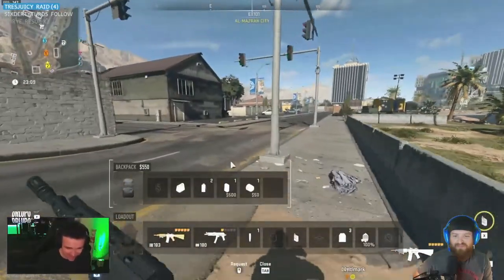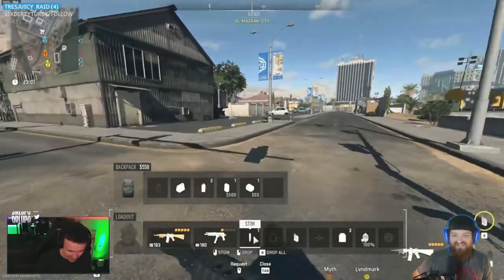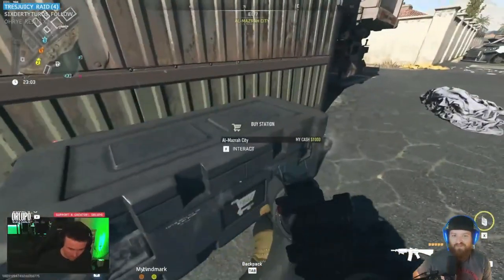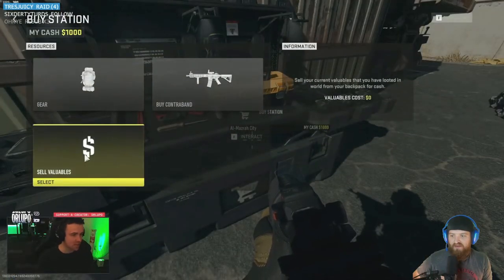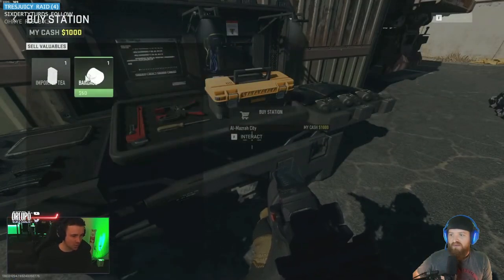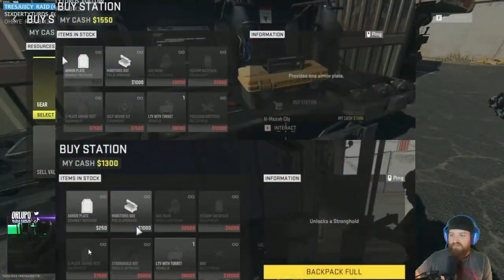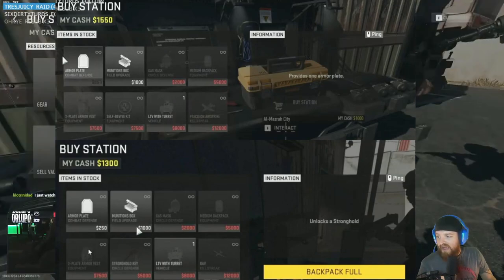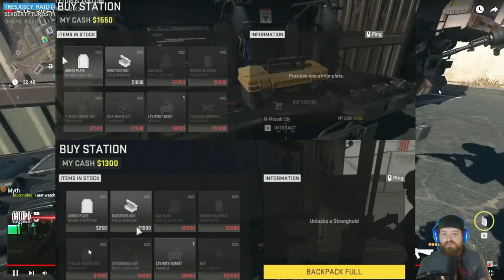As you can see here, we will be running up to the buy station just as you would in Warzone — same deal that you're going to see in Warzone 2.0. A couple big things here: the first section is your gear. As I'm showing you two buy stations here, each one has different items that you can buy.